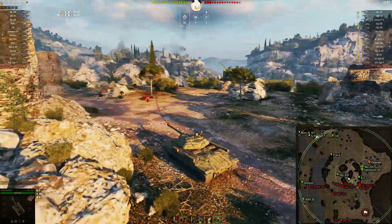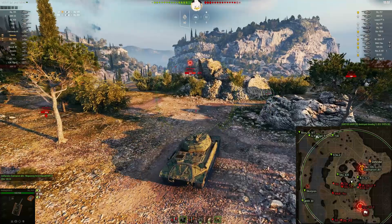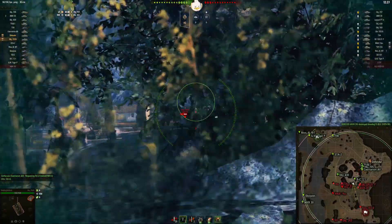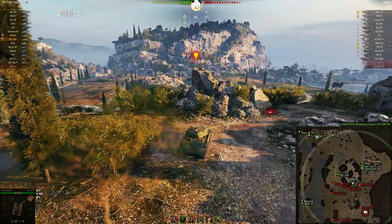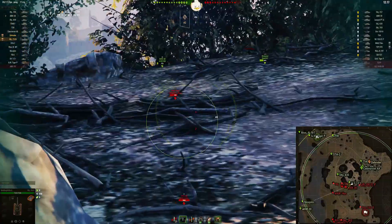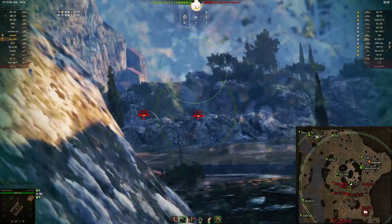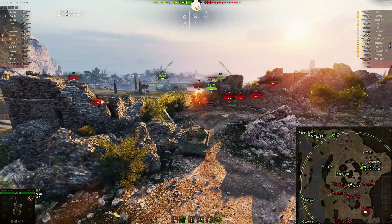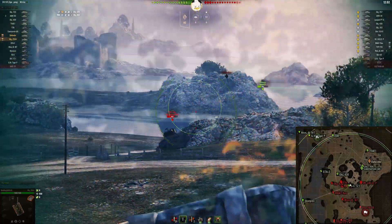I can honestly say I would never have probably attempted this, simply because the 252 has absolutely horrid gun depression. In my opinion, especially with that AMX 30 down there lighting you up, you would have to come up so far to get your gun down on things. It just doesn't make this an advantageous move in my opinion, but you make it work. As we can see, you can't really get your gun down on anything that's close, and the things you can get your gun down onto are behind rocks.